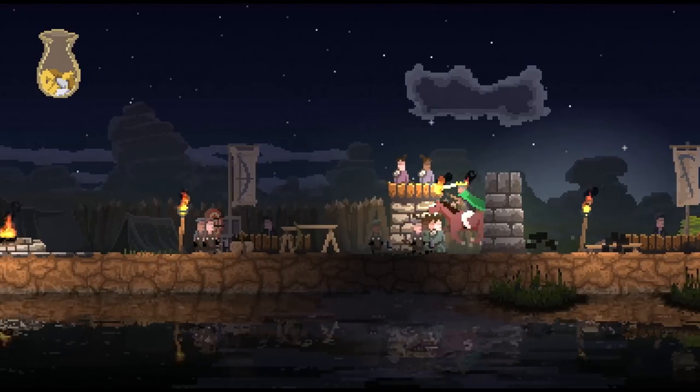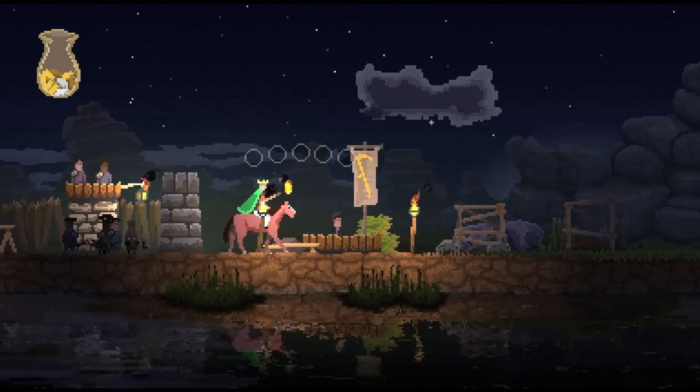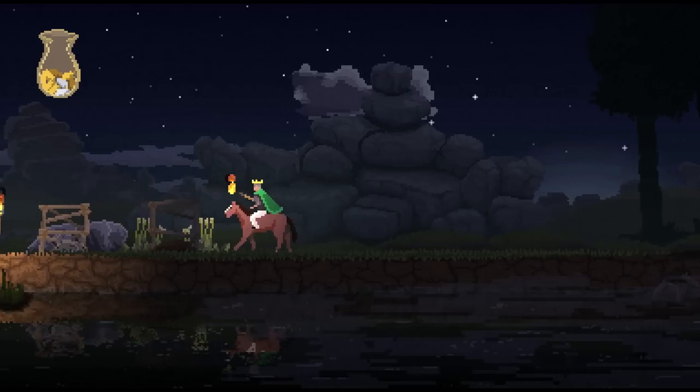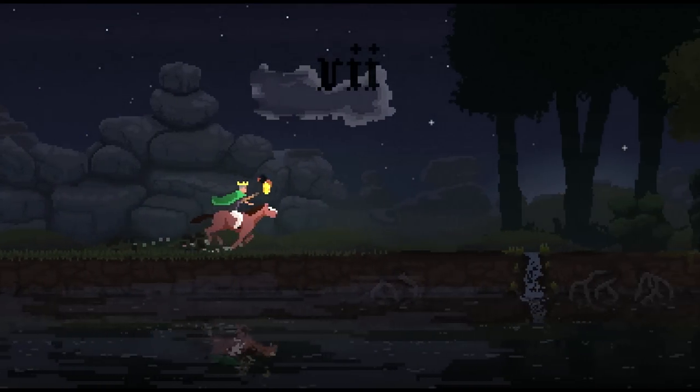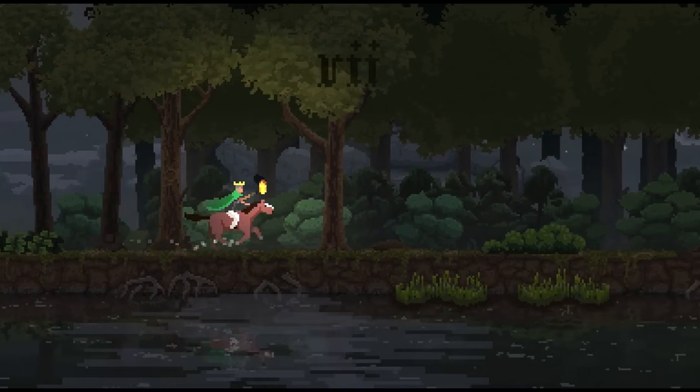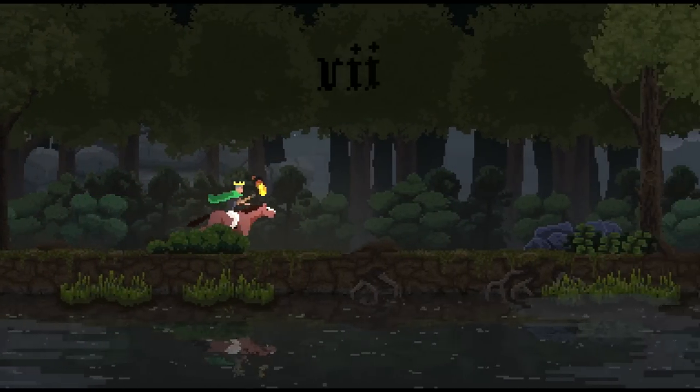Once these archers are up on the wall, they are there permanently. They don't ever get down again. So just be aware that if you were interested in your soldiers getting down and coming to reinforce other positions, they will not do that. They always stay in the exact same spot once they go up in a tower.